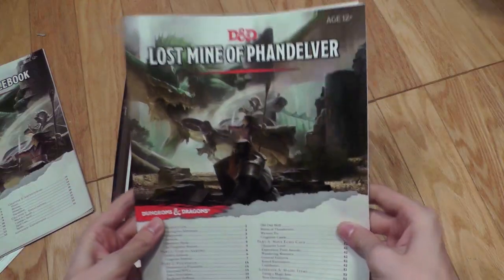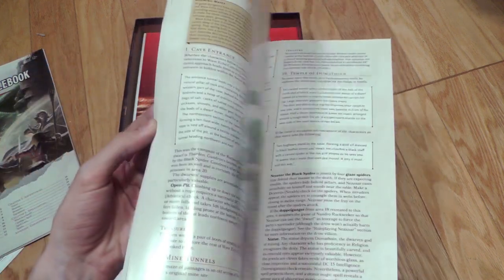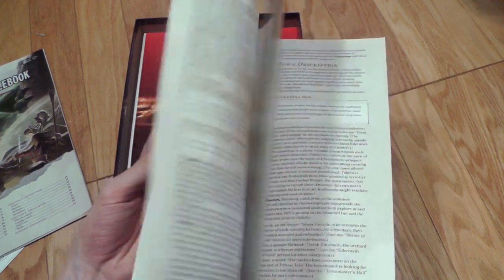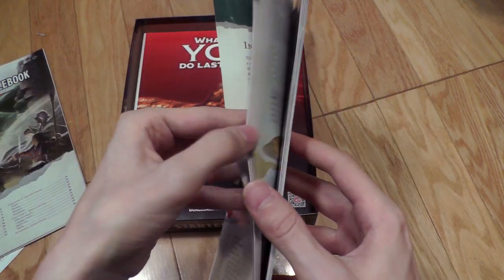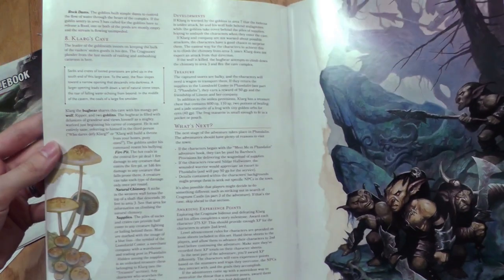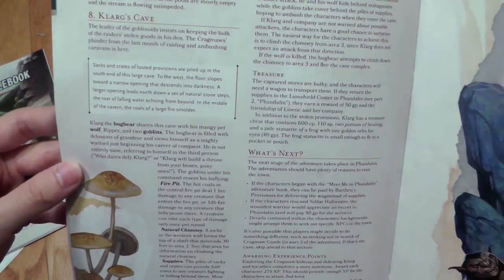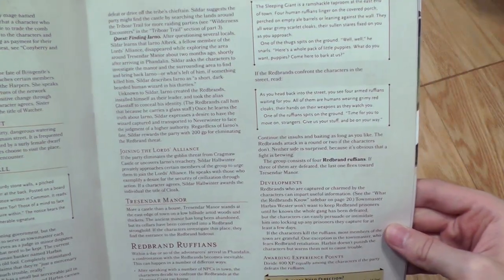It also has a book of adventures called The Lost Mine of Phandelver. This is actually a pretty meaty book — about 60 pages or so. It's actually five different adventures that you can play. These work best with the pre-generated characters, as a lot of the encounters kind of expect those characters. It's got some pretty decent information for would-be DMs — it teaches you how to read flavor text, how to read monster information, how to use traps, DCs, all of that.